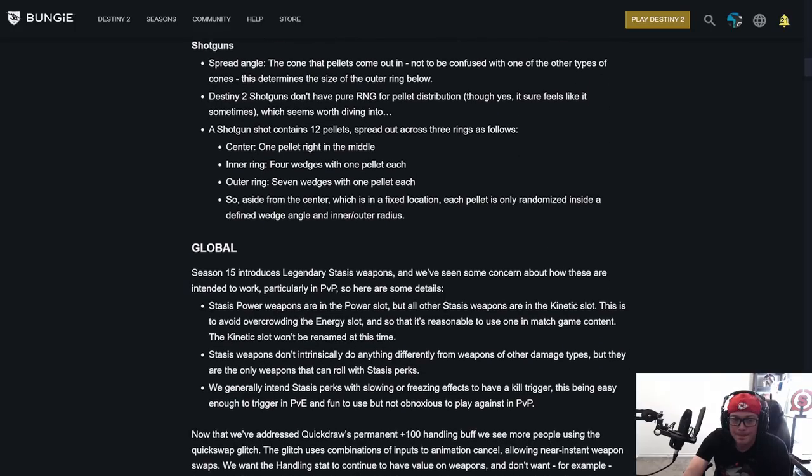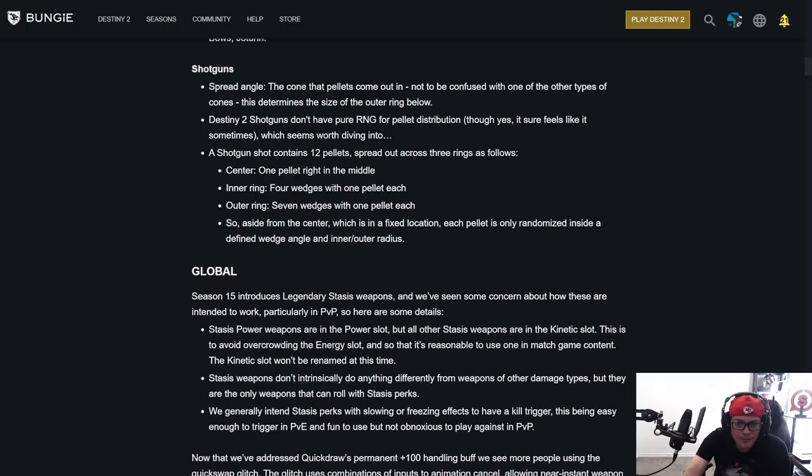Season 15 introduces legendary stasis weapons, and there's been some concern about how these are intended to work, particularly in PvP. Stasis power weapons are in the power slot, but all other stasis weapons are in the kinetic slot — to avoid overcrowding the energy slot and so it's reasonable to use one in match game content. The kinetic slot won't be renamed at this time. Stasis weapons don't intrinsically do anything different from other damage types, but they are the only weapons that can roll with stasis perks. Stasis perks with slowing or freezing effects will generally require a kill trigger — easy enough in PvE but not obnoxious in PvP. That's a very key sentence.